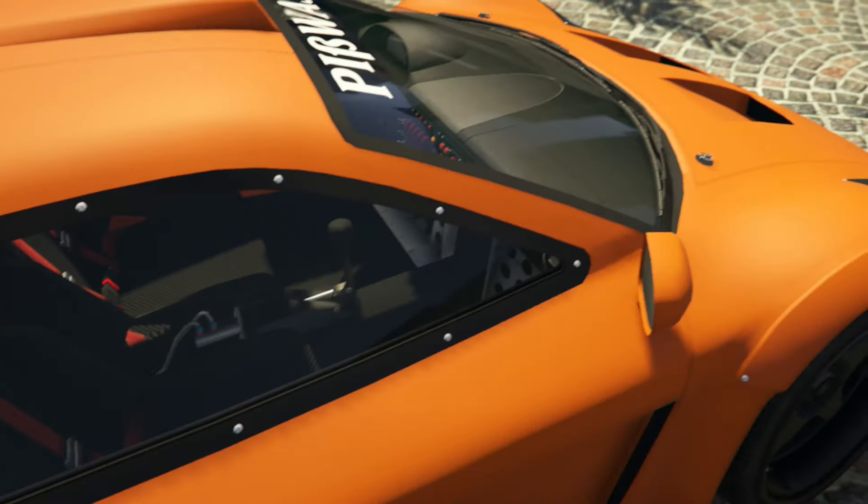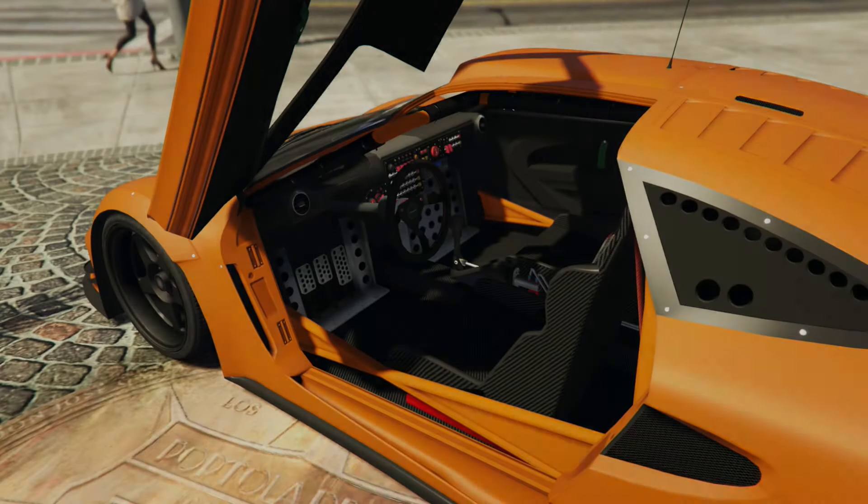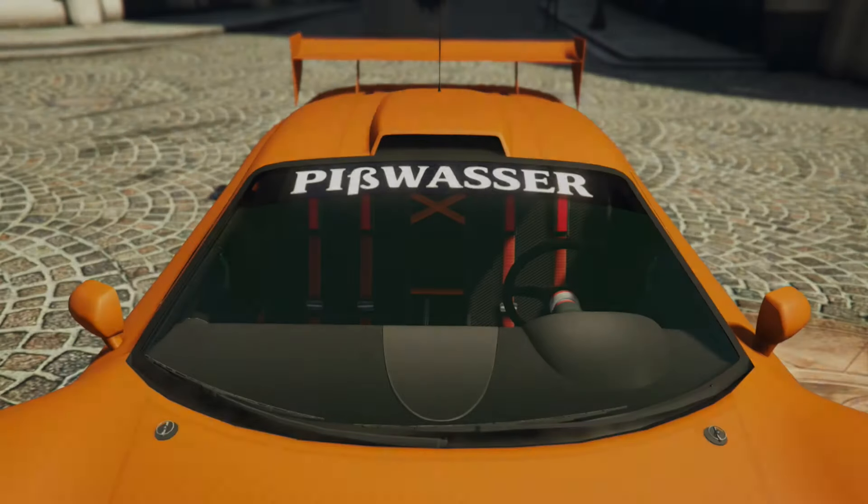Welcome back to my real-life car builds in GTA 5. Today we're going to be looking at a car from the new Cunning Stunts DLC. There are a lot of cool cars in this DLC expansion, but for the very first one we're going to cover the new Progen Tyrus.